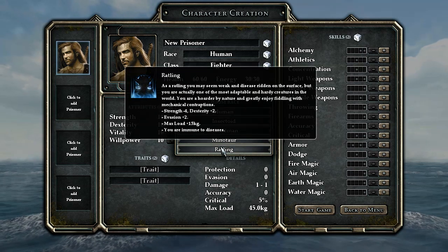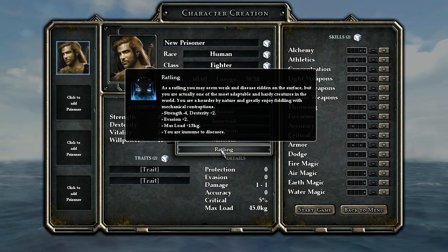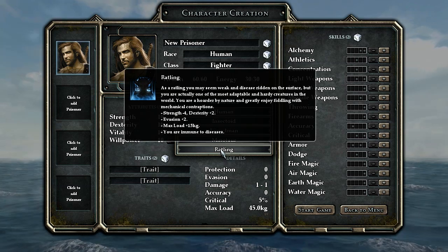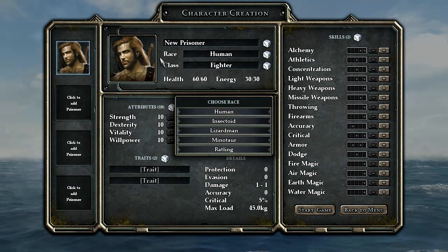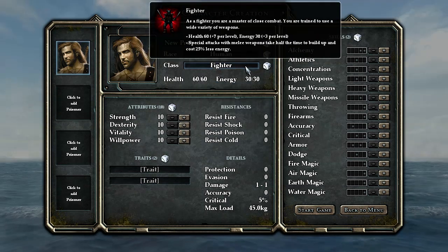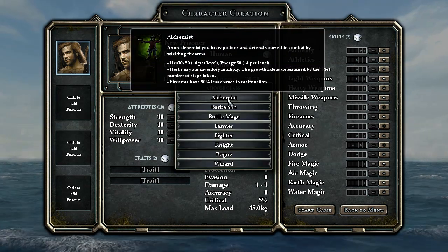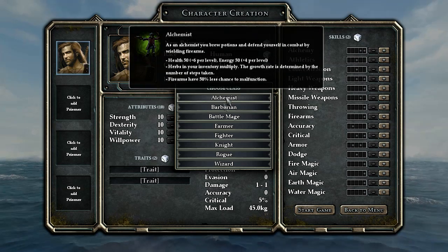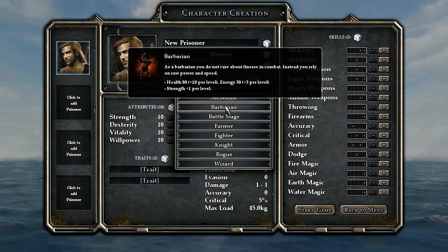At least on normal difficulty, that's not going to be an issue. And then we have the ratlings. It's an awesome class. Based on, as you can probably guess, rats. They didn't put any rats in the first game, so I think they made up for it — more than made up for it in this one. You've got rats all over the place. You could even be a rat. How cool is that?